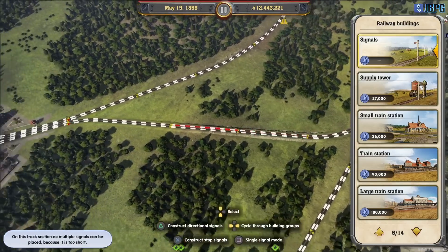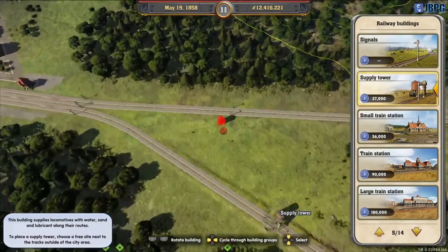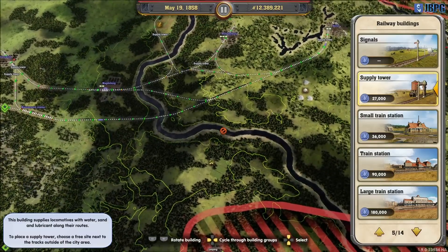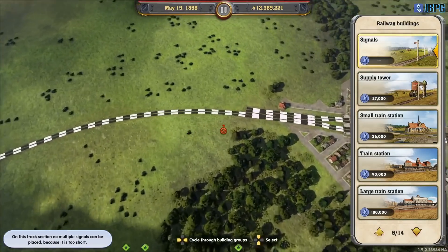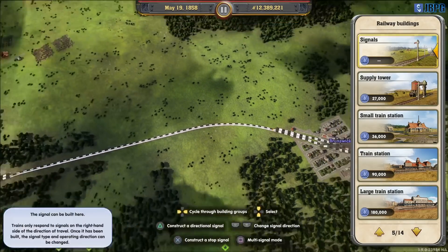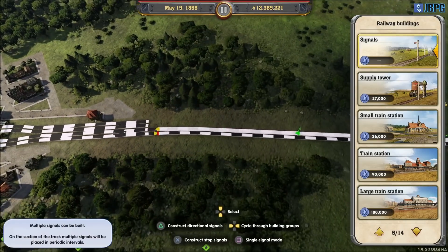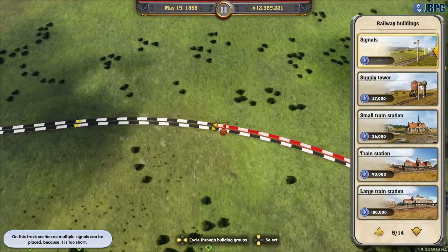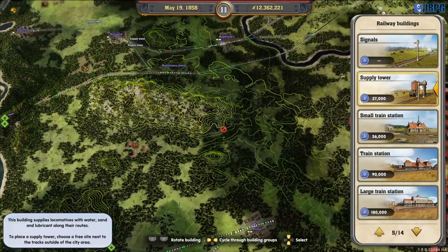It's a really long gap through there. Let's put a supply tower in just there and we'll put one in there as well. Then we've got a connection here which also needs signaling. We'll space those out. There we go - and that's where we'll put our supply tower. This section is really starting to take shape finally.